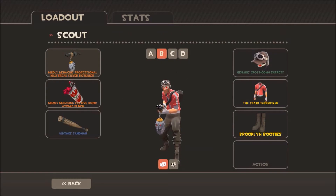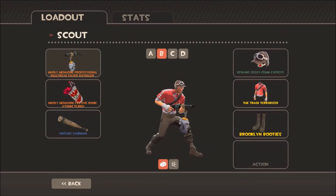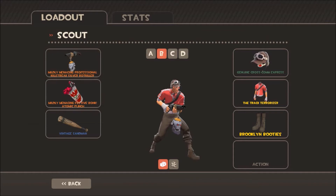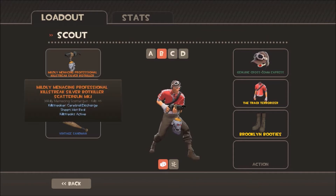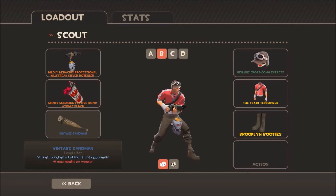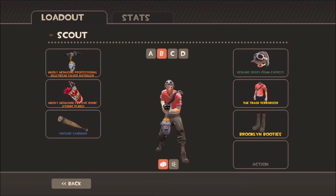I use this set particularly in certain situations as scout. The way this set works is we've got the normal scattergun but professional killstreak bot killer to do some serious damage up close, with the Bonk Atomic Punch just in case I could get killed, and the Sandman to stun things. My scout looks like an absolute badass.